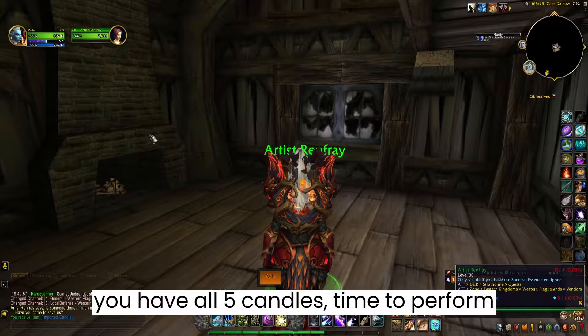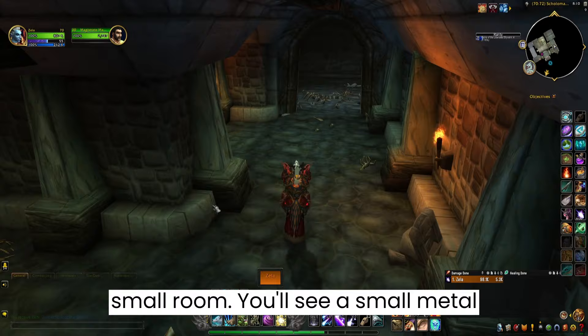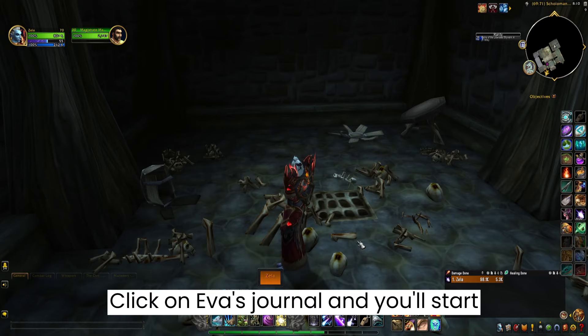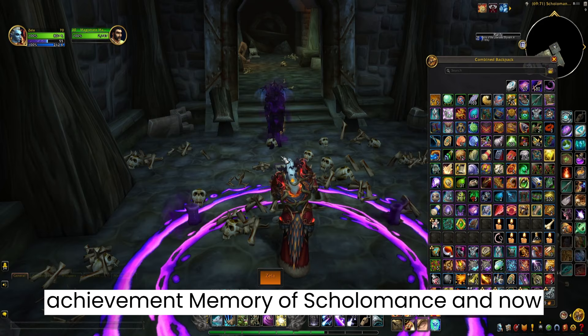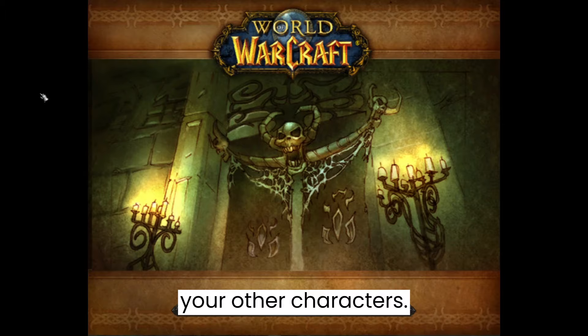Now that you have all 5 candles, it's time to perform the ritual. Go towards the Scholomance entrance, but this time go to the right side, keep going forward into the small room. You'll see a small metal grid or vent-like object on the floor. Click on Eva's Journal and you'll start performing the ritual. You'll get the achievement Memory of Scholomance, and now you can enter the old version of Scholomance by clicking on the book in front of you. The achievement is account-wide, so you can do Old Scholomance on all your other characters.